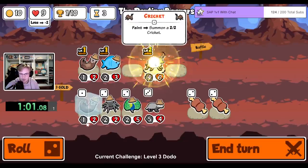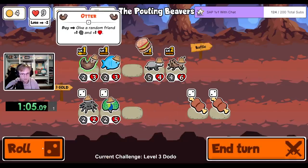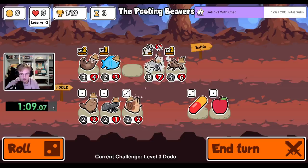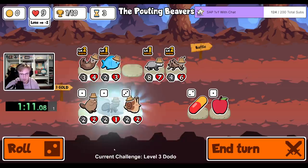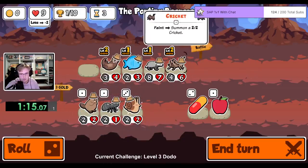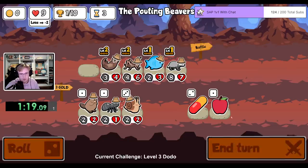We combine the crickets. I like a badger. A snail. Maybe we get an ant. We're going to do it like this — or like that. And we're not going to worry about an ant.